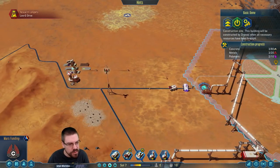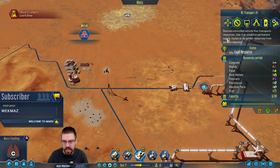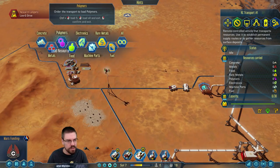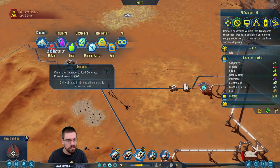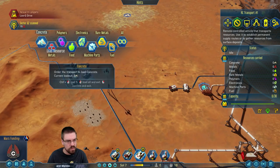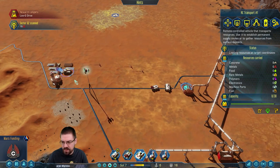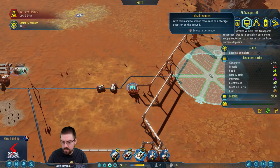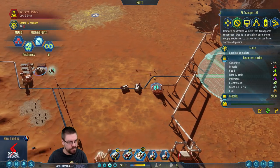Got a lot of stuff — let's do this. Load resource — no, not metals, I want concrete. Cancel. Load resource right here, I just want concrete. No no no — load from this area, one two three four five. Oh, you can only hold 30 — okay, that's what's going on. 27, nope, keep loading.